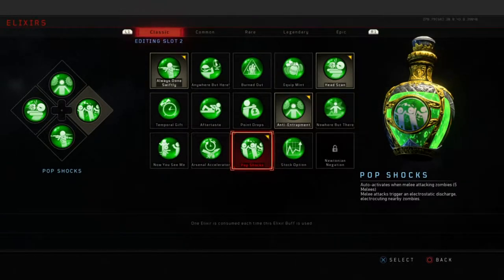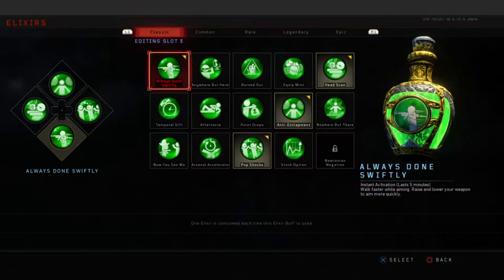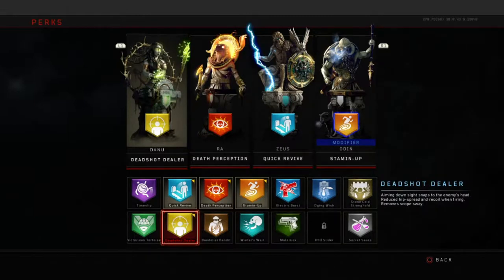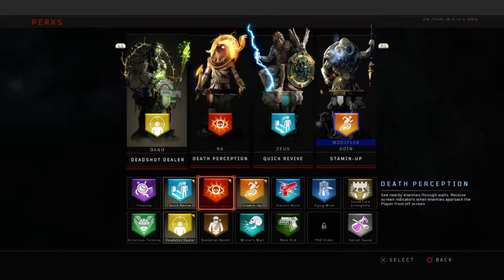Pop Shocks is our third elixir — super handy for coming around corners, since Treyarch thinks it's fun to have zombies spawn in front of you. That's going to work in conjunction with one of our perks, Death Perception. Last up is an underrated elixir — Always Done Swiftly: walk faster while aiming, raise and lower your weapon more quickly. Super handy with a running-training build. You need to be able to turn around and shoot zombies very quickly, and it works with our first perk, Dead Shot, for fast ADS and headshots.